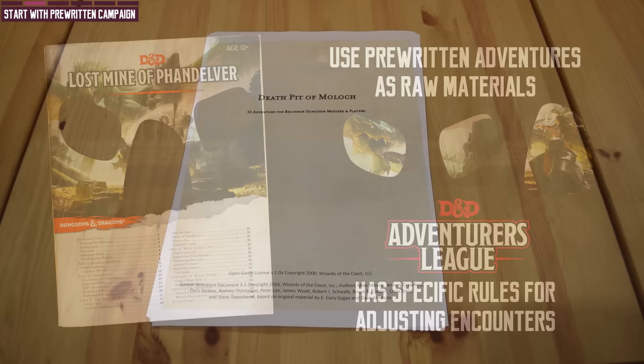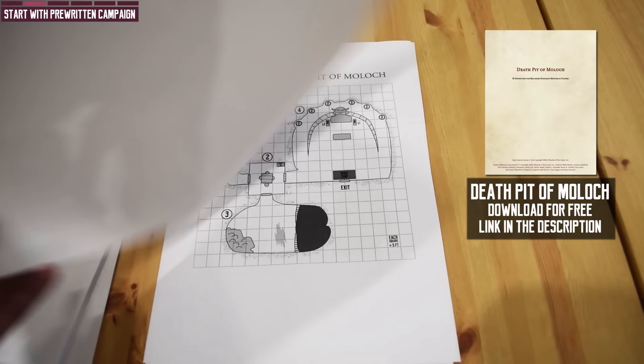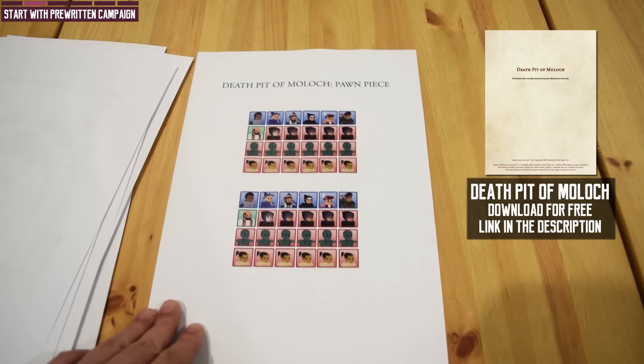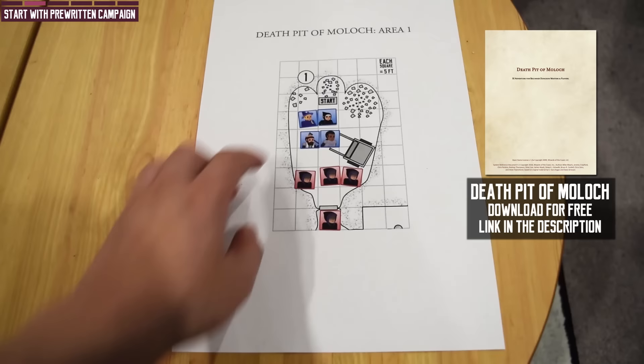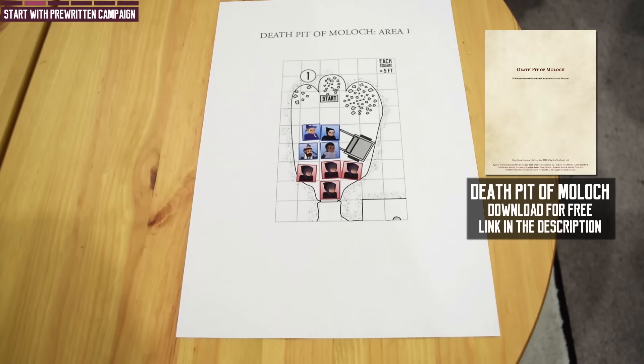For the sample session, I will use a short pre-written adventure that I created myself. It mimics the style of official adventure modules but has printable maps and pawn pieces. The pieces fit the size of the enlarged maps so you can use them if you don't have any miniatures. When starting out, I suggest using pawn pieces like these, or even just the characters' names written on paper to represent their location. It doesn't matter if the map is not to scale — it will save you a lot of time from arguing about where everyone is standing. You can download this module from the link in the description below, and if you have run this adventure, you can practically run most pre-written adventures.